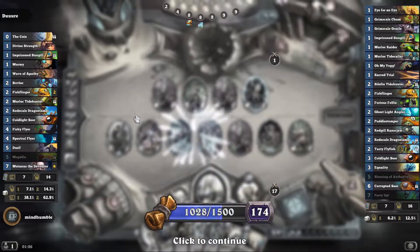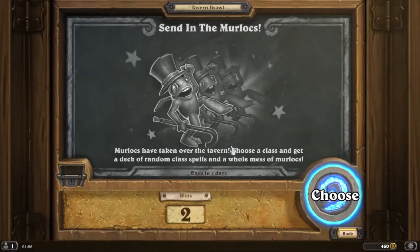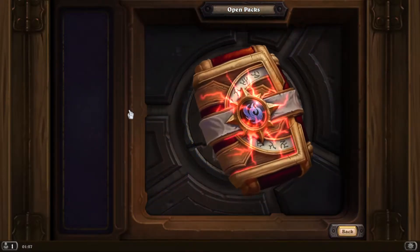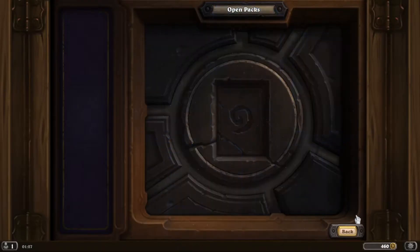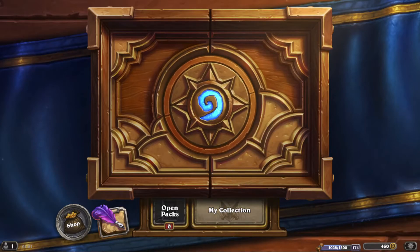Nice, straightforward Tavern Brawl this week. Almost completed my daily quest. Send in the Murlocs - this week's brawl is very straightforward. A lot of fun because with murlocs you get to see synergies, as opposed to some of these random decks where you don't get any synergies and just have random disjointed cards. At least here you've got a nice synergistic tribe. It's a fun brawl. Thanks for watching everyone, that's this week's Tavern Brawl. Bye for now.